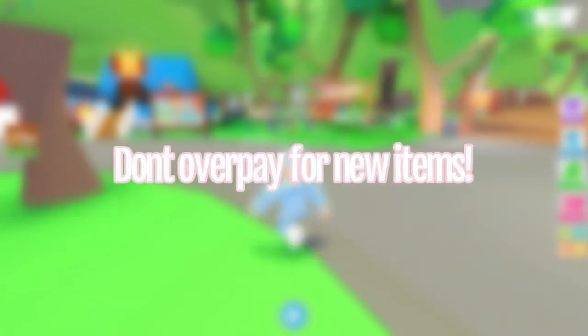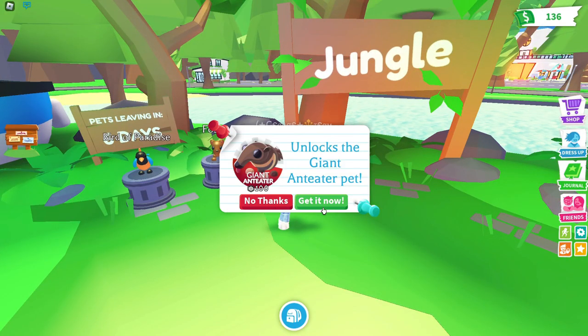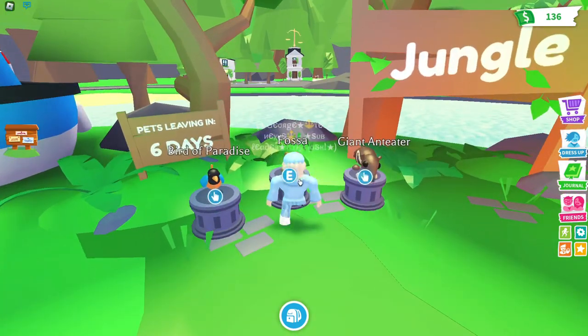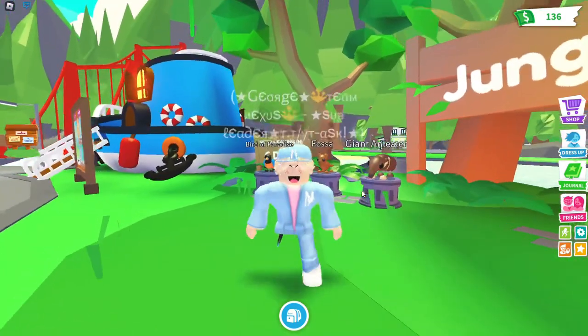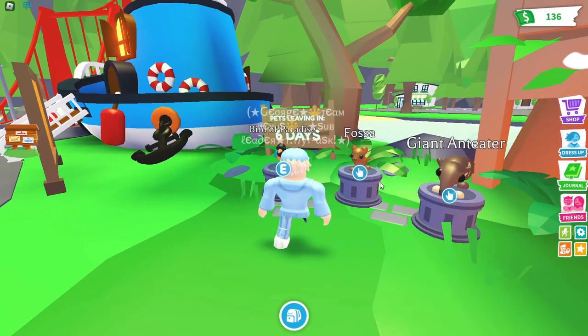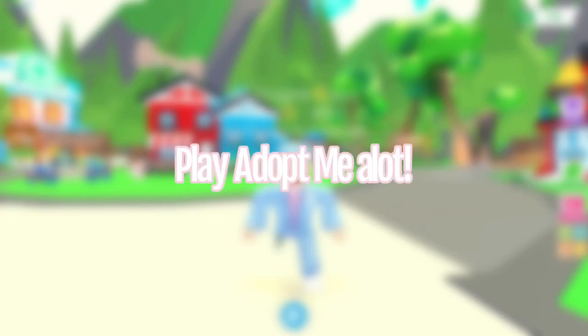My next tip is to not overpay for any new pets or items that come into Adopt Me. If you overpay, the demand will get less over time and your pet won't be worth as much in a few days as more people will have gotten them. Also, do not buy pets in the store because they are crazily overpriced. You can buy a ride potion for just 150 Robux and trade it for any low legendary pet. So whatever you do, don't buy a pet using Robux and don't overpay for new items.